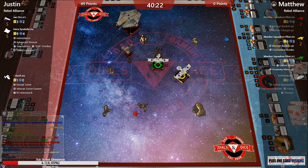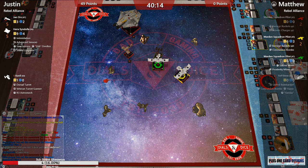Shooting at Hera at this point is a little futile — for MOV I would try to take out Jan before losing the other K-wings. Cavalli is probably going to die but I'd try to take out Jan first, and we do have a bomb coming.